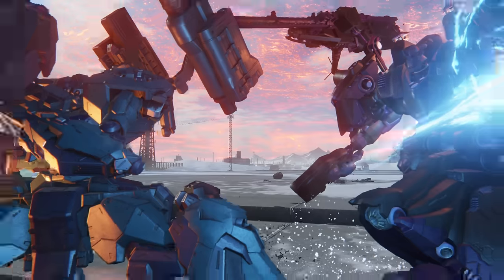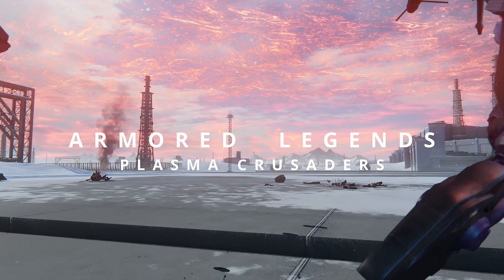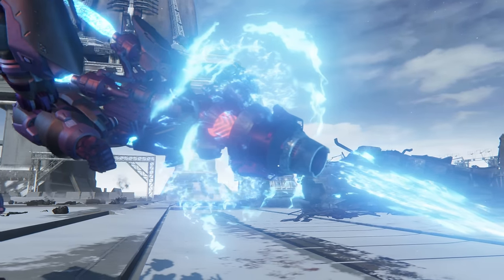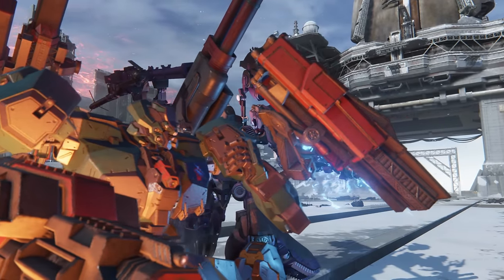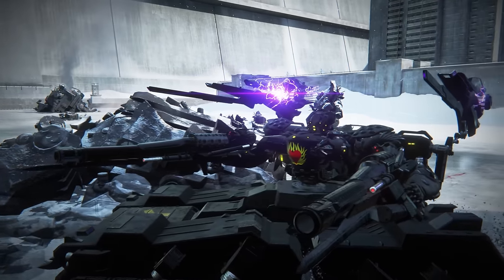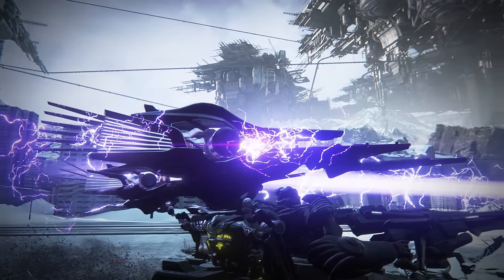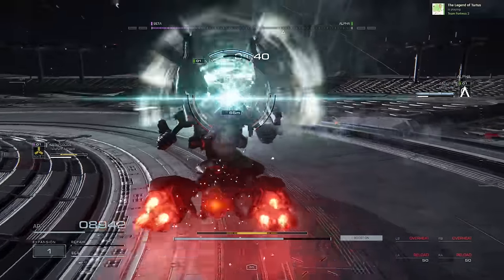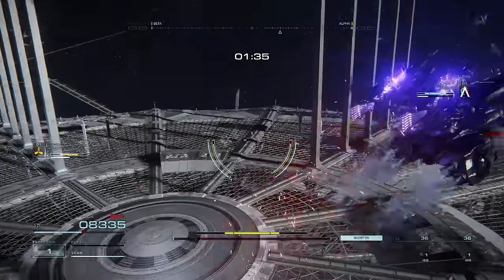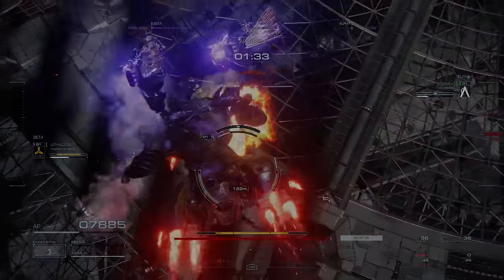Welcome back to Armored Legends. In this series, we interview some of the best players in the world and have them share their strategies, builds, and tech. I have something very special for you today. I found two players who have thoroughly mastered the use of the Fassan Plasma Cannons, one of whom is a celebrity of sorts — a tech player who is well known for using a unique shuffling technique to move faster than most of his opponents.